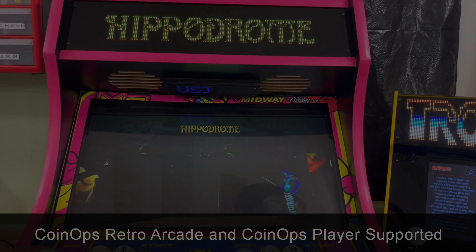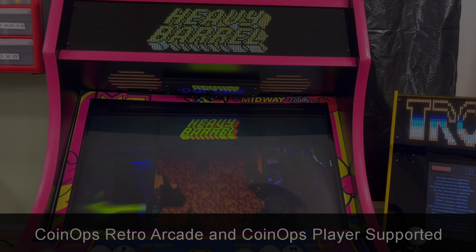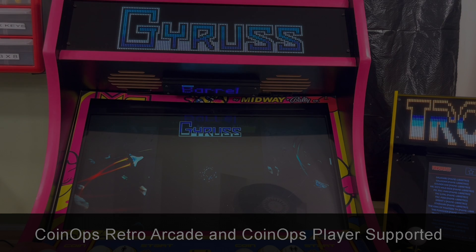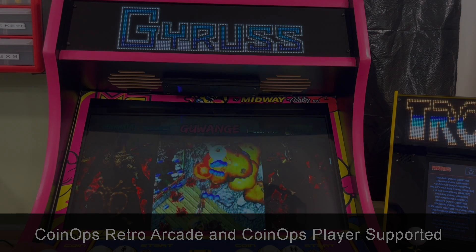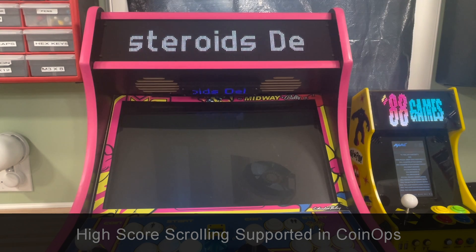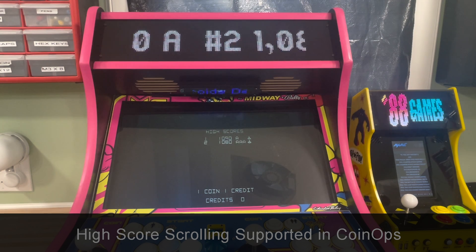A lot of great artwork from James T. and other folks in the community have been doing an awesome job uploading artwork, so definitely check that out. This release actually has a bunch of new artwork. We also have support for the latest Coin Ops — that wasn't working before and is now fixed. Along with that, we added high score support for Coin Ops as well. If you're playing Coin Ops and you've got high scores turned on — which does require the paid version of LED Blinky — that now works in Coin Ops.